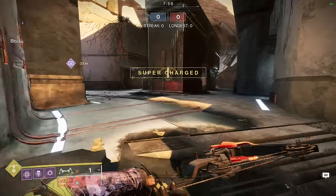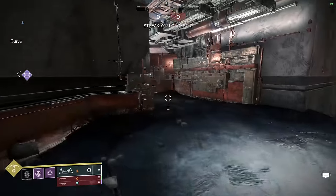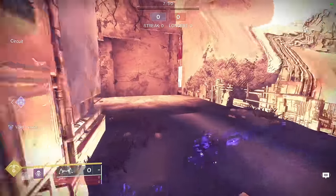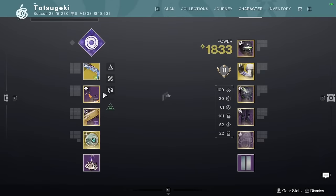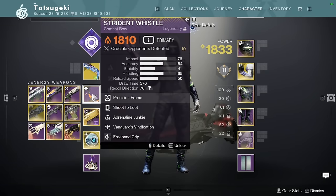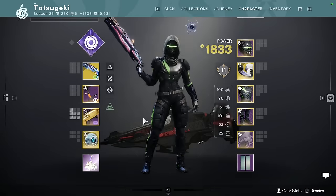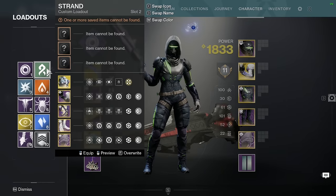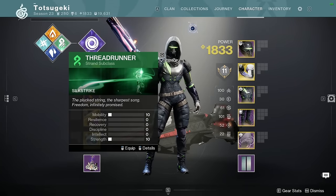So jump up in the air, tap, throw that, dodge just to make him miss the headshot. Now I proc Devour and Adrenaline Junkie at the same time, pop ahead, shoot the Orb of Light on the floor to get my Devour. It's obviously a better mouse-and-keyboard setup — it's harder to play Strand on controller — but the fact that I can have both in the same loadout slot is incredible.